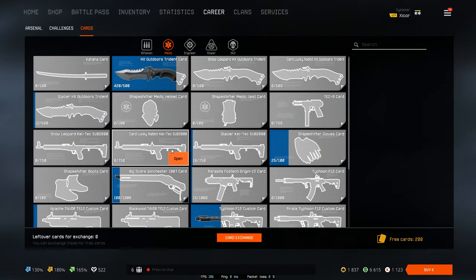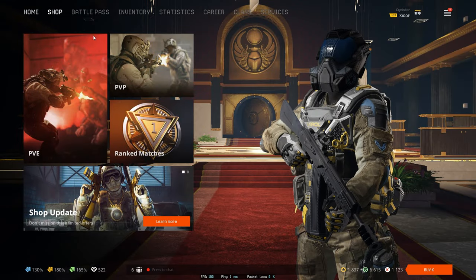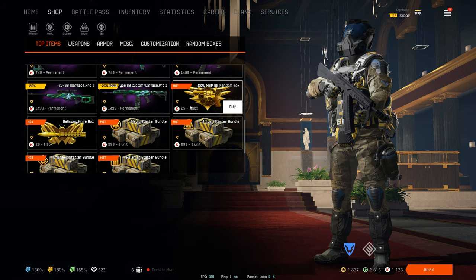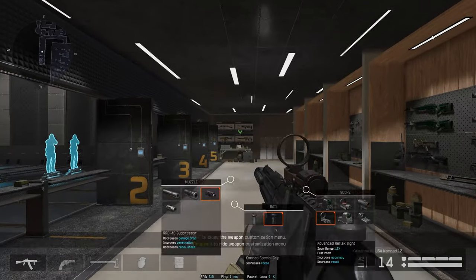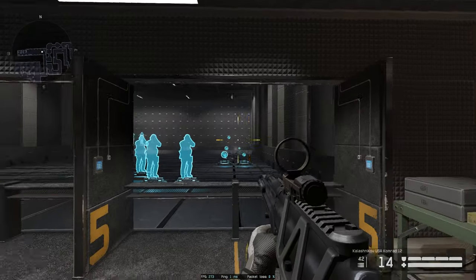I haven't seen this gun become meta yet — I don't know if it's a card weapon. Yes, it's a card weapon — that's probably why it's not caught on yet. It's not available to directly get. But yeah boys and girls, that's it for the Kalashnikov USA Comrade 12.